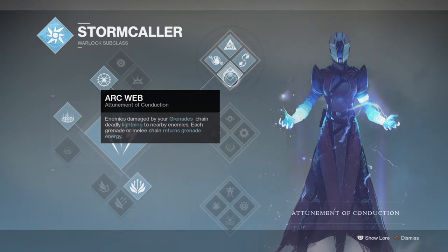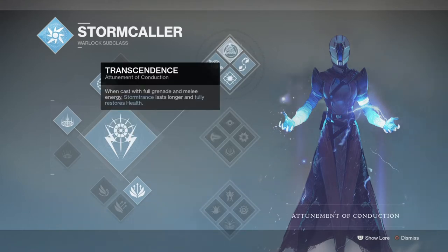The most important thing about the subclass is the perk Transcendence, which once activated extends your super and provides full health upon activation. This is where we make full use of our super to do more damage for longer, without the use of Crown of Tempest. The trick is to always proc the perk so that our exotic and mod, when combined, will have a much longer and deadlier effect on enemies.